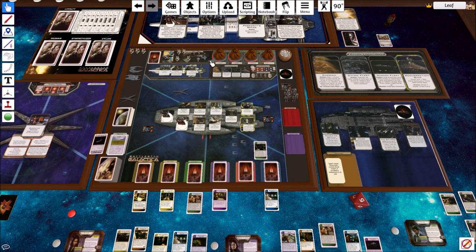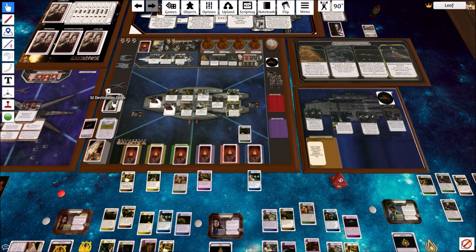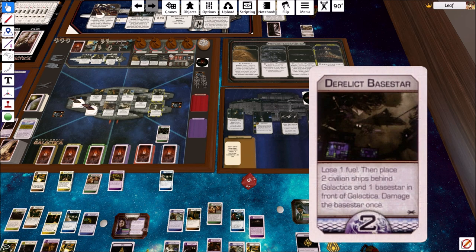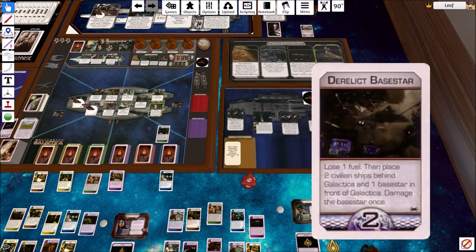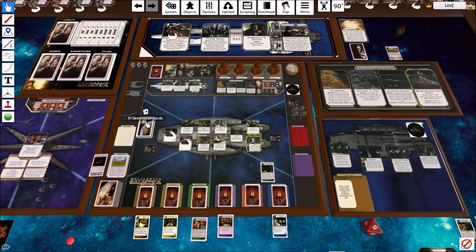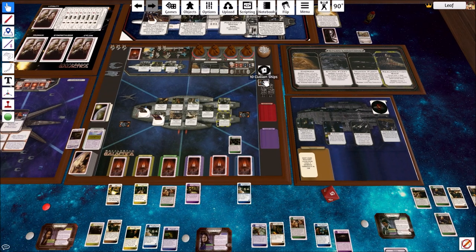All the vipers on board get returned to reserves, and everything goes to the Cylon fleet board. We draw two destination cards: one gives us distance but we lose one fuel, then place two civilian ships behind Galactica and one base star in front of Galactica with the base star taking one damage. I think we want the Galactica's base star. That'll hopefully keep things a little bit under control.